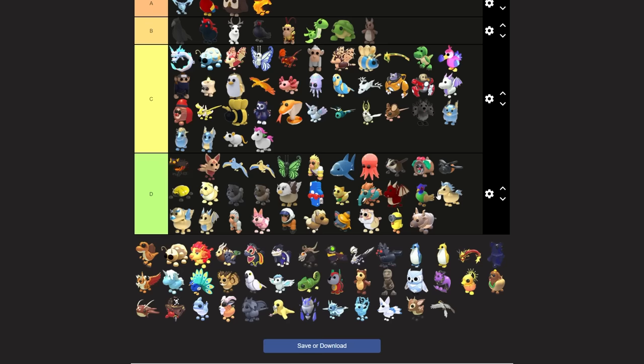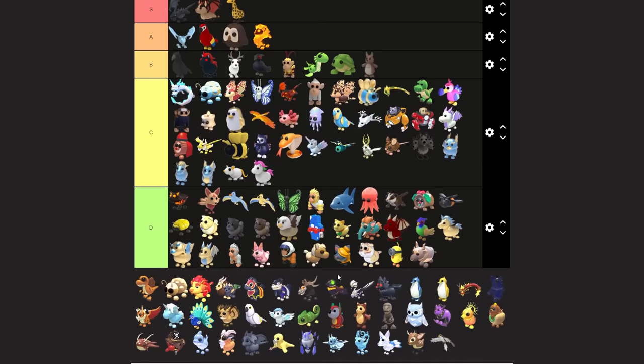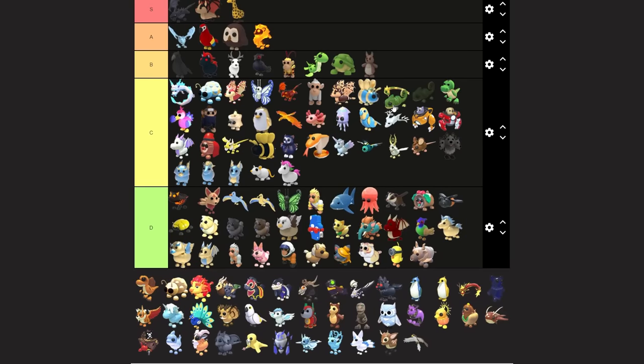Maybe the lava wolf I could put a little bit higher. Comment down below what pet doesn't deserve to be in D tier and should be moved up to C tier, and do you think any C tier pets should move up to B tier? What's one of your favorite pets? We still have a few more to go.